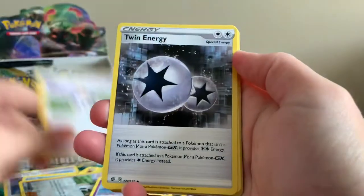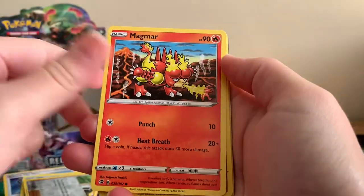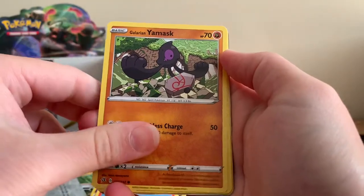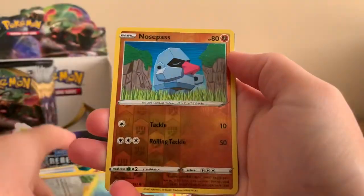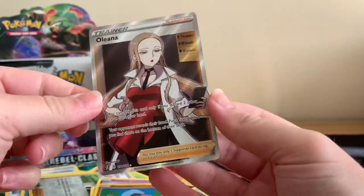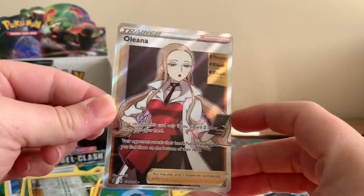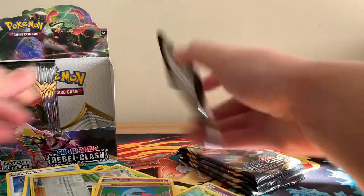Shuckle, Duraludon, Twin Energy, Vullaby, Dreepy, Magmar, Galarian Yamask, Sizzlipede, Reverse Holographic Nosepass. Nice guys — Full Art Trainer Opal! That's really cool — new card, haven't got that one yet.